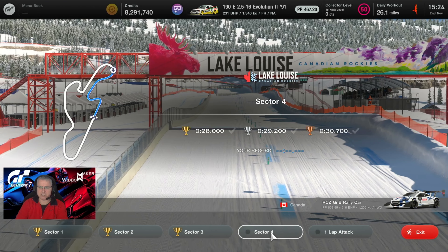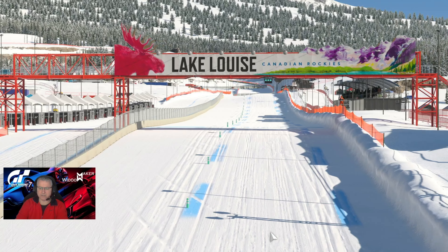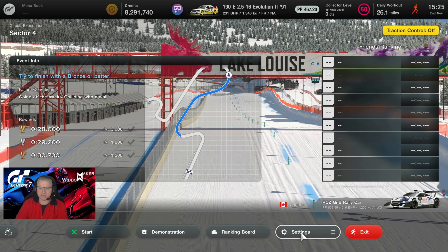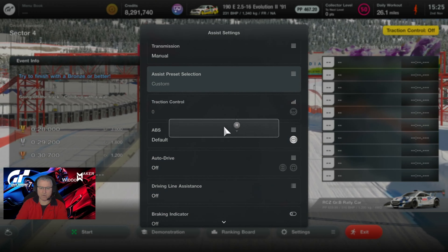Sector four requires a 28 second time. It's a multiple corner complex. Settings will be assists: traction control off, default ABS, everything else off.